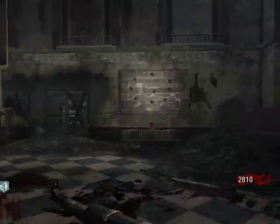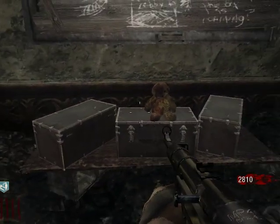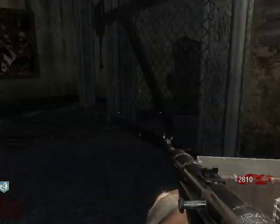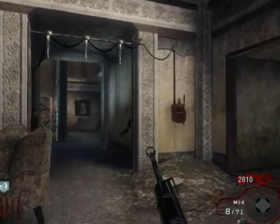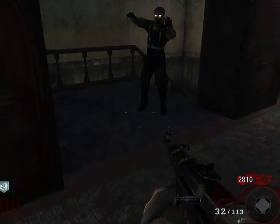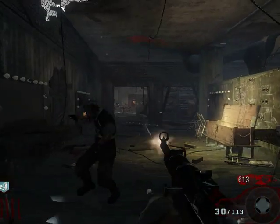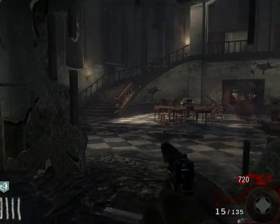The next thing I'm gonna do is tell you all the places where the box can spawn. Randomly in any game, no matter what, the box can spawn here next to them. The next spot is over here where we already passed, next to the PM63. After you buy one door, if the box is one door away, then you are lucky — it's just very convenient. Another place where it could be: just like I'm doing now, you buy the door and the box is right here. I got the crappy pistol.